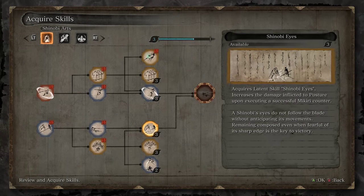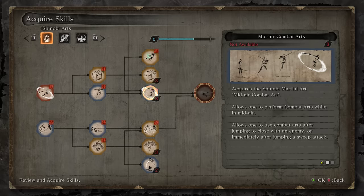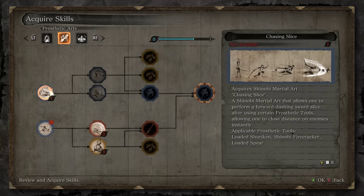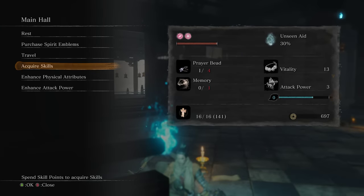Now go ahead and get shinobi eyes. With shinobi eyes acquired, midair combat arts is pretty nice and a good utility thing to have, but I would probably suggest beginning to work your way through prosthetic arts as these are quite nice to pick up.